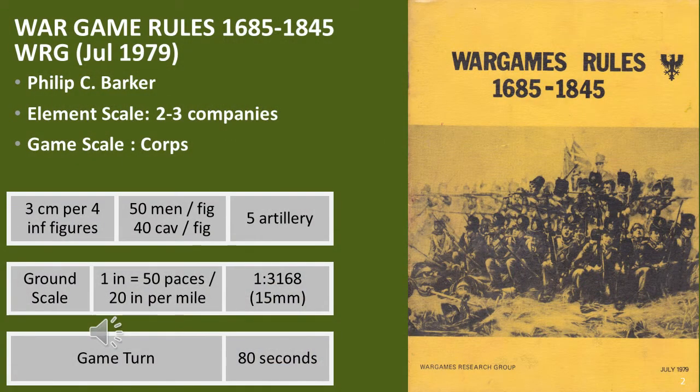The WRG Wargames Rules 1685–1845 was one of the early sets of Napoleonic rules which used a sequential sequence of play rather than a simultaneous sequence of play. The notes indicate this was based on the system used in the WRG Micro-Armor Rules. The rules are still available via Lulu, although the version shown here is a special edition printed back in July 1979.